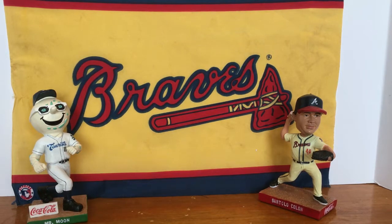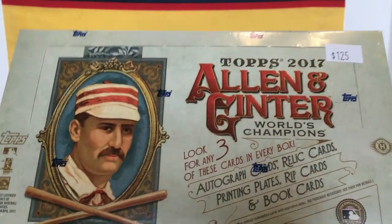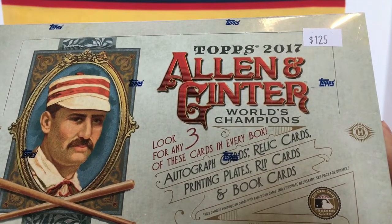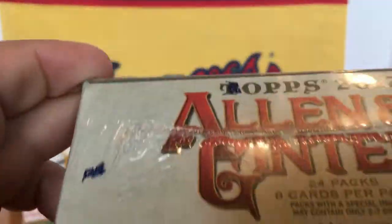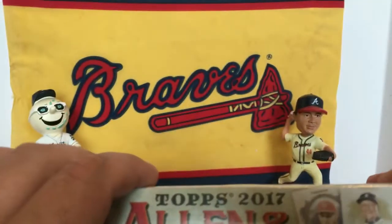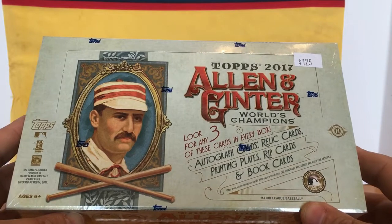Hey guys, welcome back to another All-Star Cards pack opening. Today we're going to be opening up a box of 2017 Allen and Ginter. It says look for any three of these cards in every box: autograph cards, relic cards, printing plates, rip cards, and book cards. 24 packs, eight cards per pack. Here's the front of the box — let's get started.